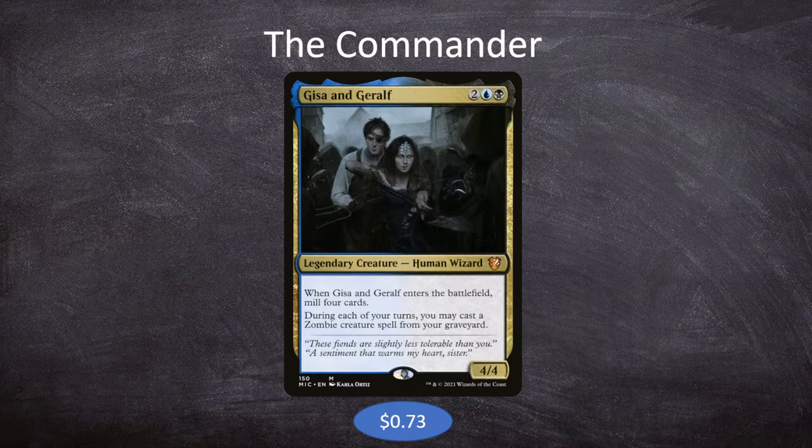When I first saw this card, and I think what most people see when they first see this card, is that it works for zombie tribal decks — you want to put your own zombies in the graveyard and cast them, kind of keep recurring your zombies as you go. But I started thinking about it and I realized I didn't actually want to build a zombie tribal deck. I wanted to try to find something else to do with Gissa and Garolf, and I think I may have succeeded.